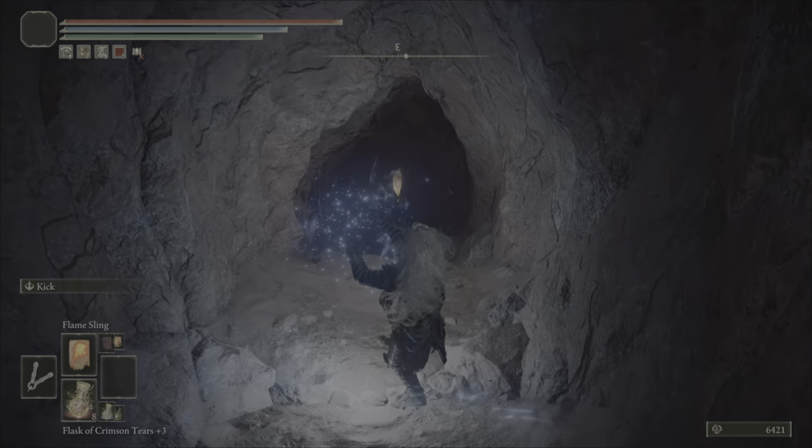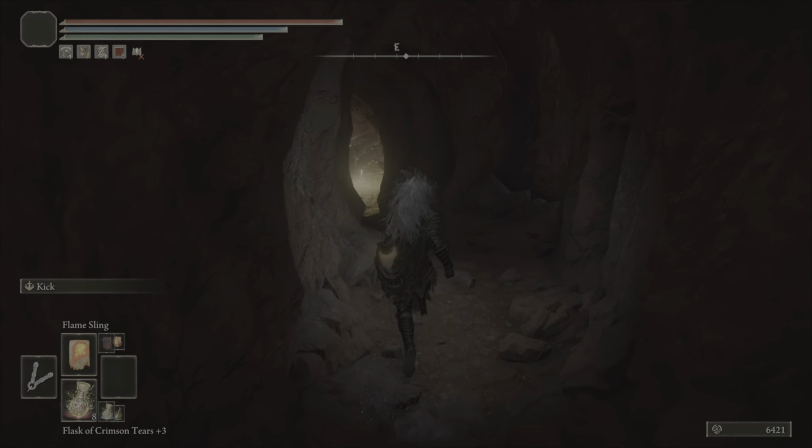First things first, you want to come over to the smoldering wall and just kind of follow where this waypoint is. If you follow my guy you shouldn't have any problems. Once you get to like this tree and to the side of the cliff, you're going to have to do some jumping. It is easier to do it on your horse because you have that double jump, but you don't have to. We're aiming for this little cave just over here, so once you're here you just made it — that's the hardest part for most people.